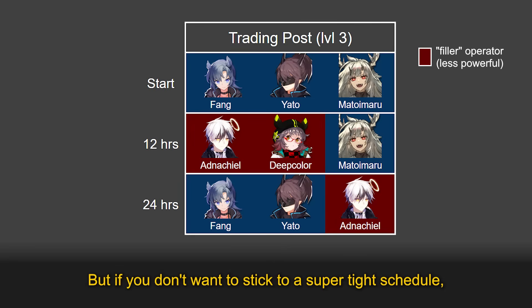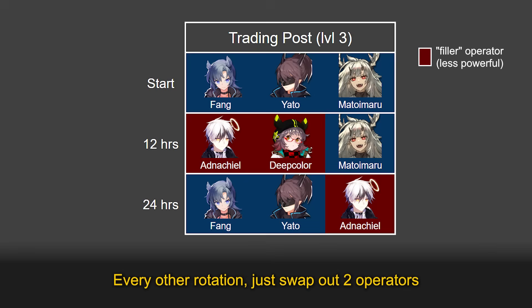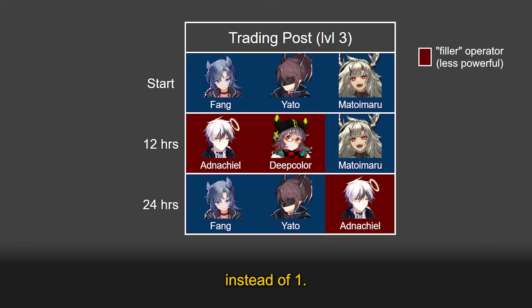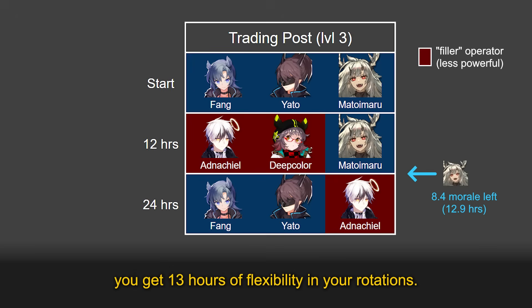But if you don't want to stick to a super tight schedule, you can swap operators out after 24 hours instead of 36. Every other rotation, just swap out two operators instead of one. You'll need an extra filler operator when you swap out two — in this example, we've added Deep Color. But in exchange, you get 13 hours of flexibility in your rotations. Even if you forget to rotate your base once, your operators will still be working just fine.